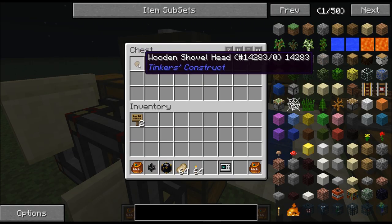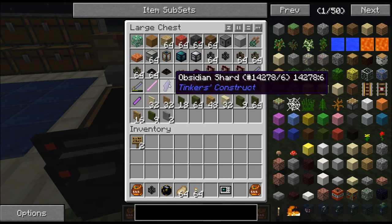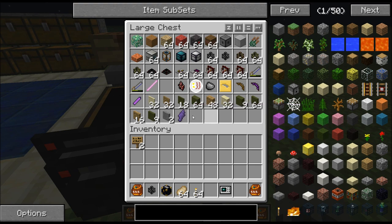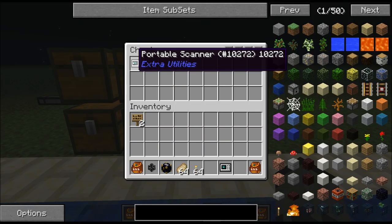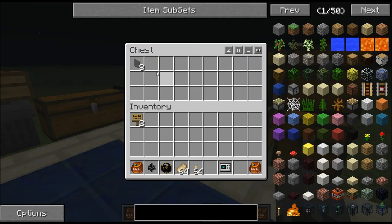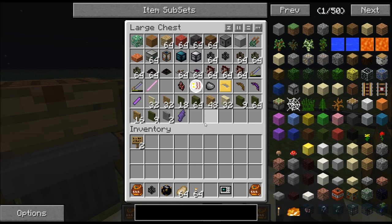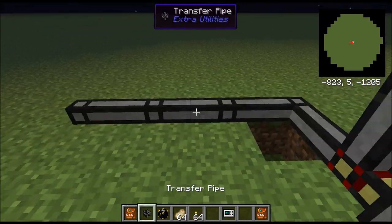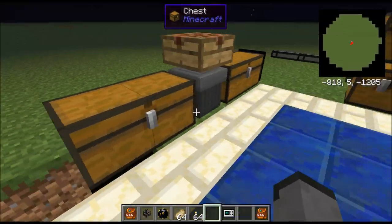As you can see in the blue, it says Tinker's Construct. So anything like this obsidian shard will go into there. But this one - only Extra Utilities stuff will go in this one. Which is really nice for things like forged micro-blocks - they really clutter up things and it's hard to sort them. But with these Extra Utilities sorting pipes it makes it very easy to sort them.